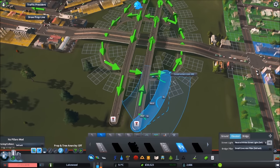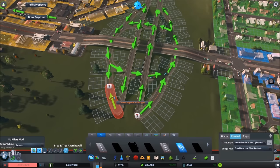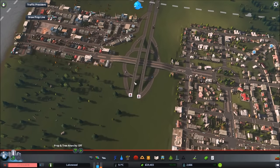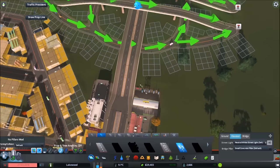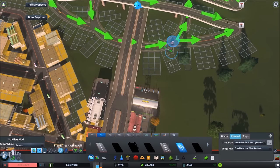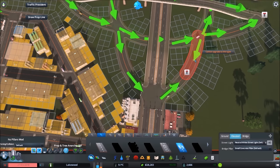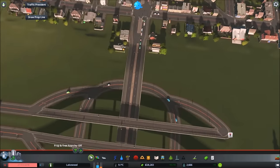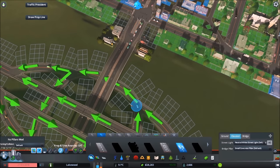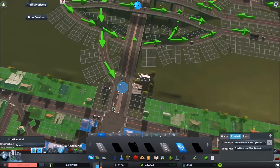I don't put in public transit at the very beginning because the initial road layout is in such a state of flux — you'd drive yourself crazy moving buses around. Now we reconnect everything and add the bypass connections. We're going to use a traffic mod to do a little tinkering to make things work. If you don't have one, no problem — you'll just end up with one extra set of traffic lights.